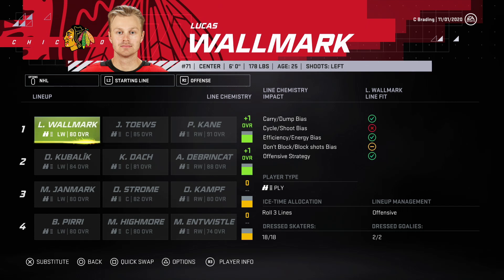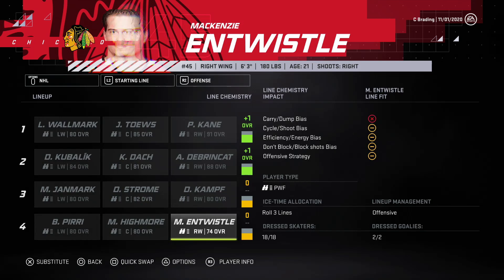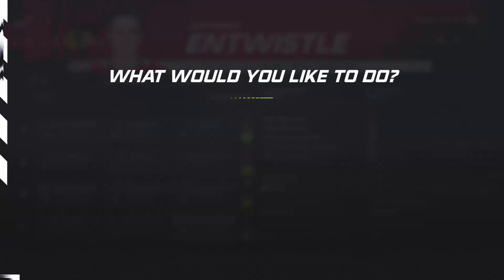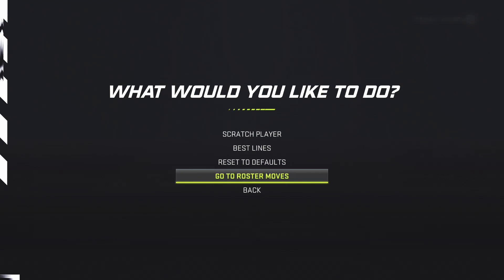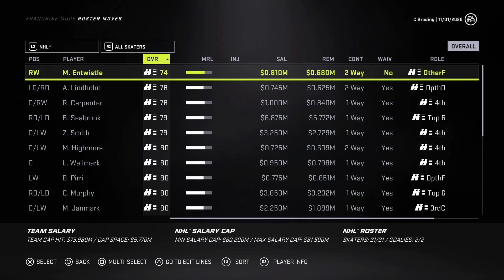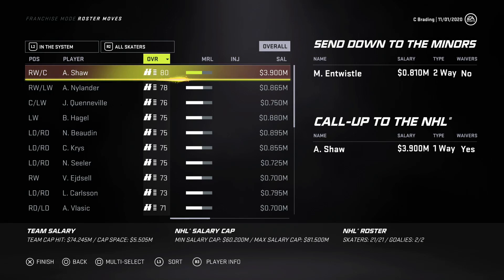In the NHL we are 11-2 so I don't really feel like making a lot of changes, if any. But if I were to make one change it would be to send down McKenzie Twistle. Him being a 74 overall and only playing nine minutes tonight is probably not good for his growth, so he made the team out of camp but I'm going to send him down in exchange for Andrew Shaw.